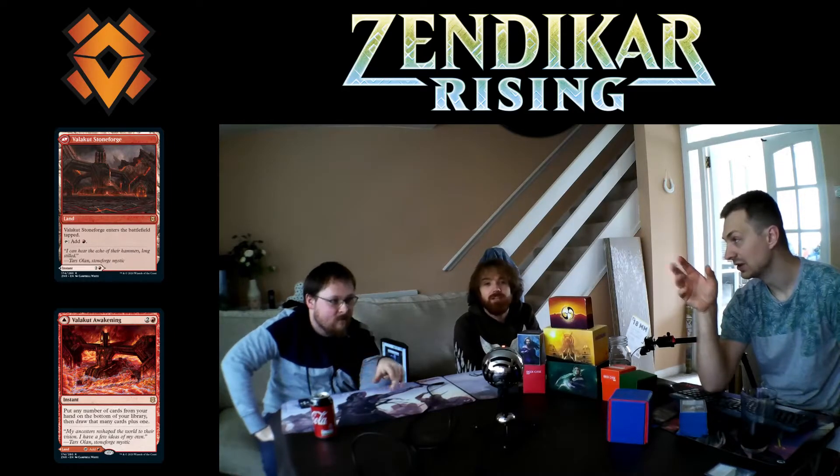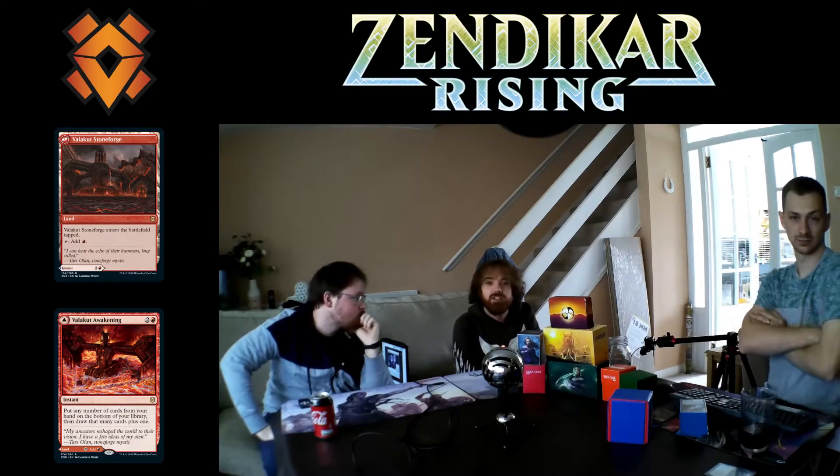With transform permanents, you can't use face-down effects on these. The color identity includes both faces, so in a Commander deck, if you have one of these with a different color on each face, you'd need a commander that covers both colors. When copying these with clone effects, it's only the side you've picked. When you reveal a card, it has to be in the face you see.